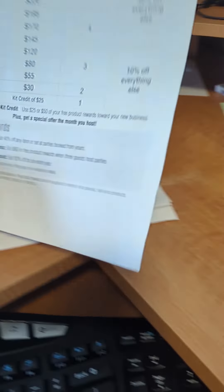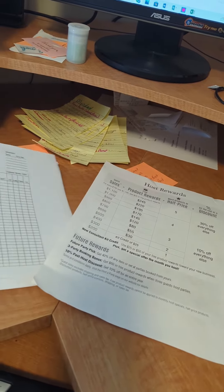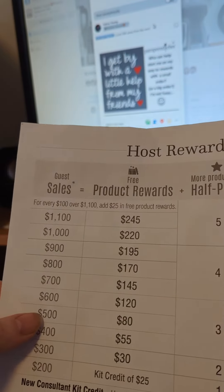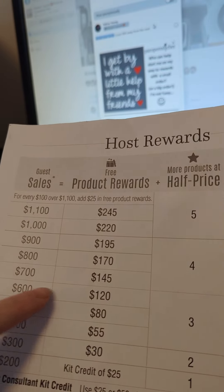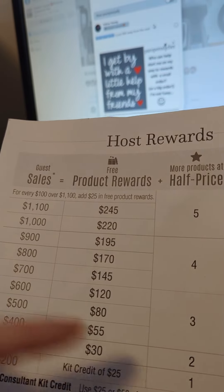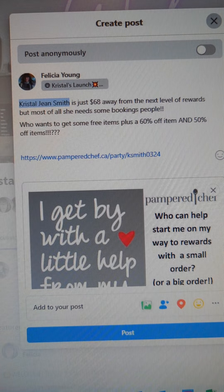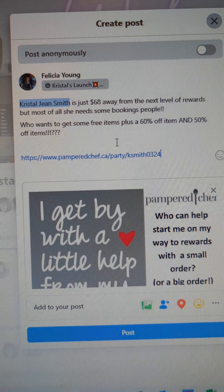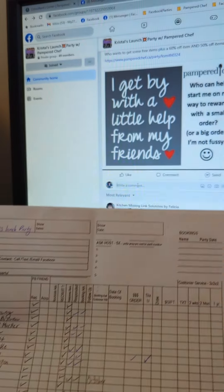There are two times when you tag all your guests. One is when you want to get your host to a certain level — this is when it's really nice to have all your guests written out. Her sales were at around six-something and the next level is 700, so I subtracted 700 from her sales. I do a post similar to this: she's just 68 away from the next level rewards. But most of all she needs more bookings, because this is actually Crystal's launch party I'm using as an example.